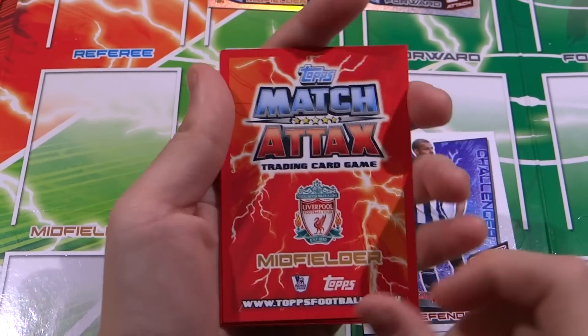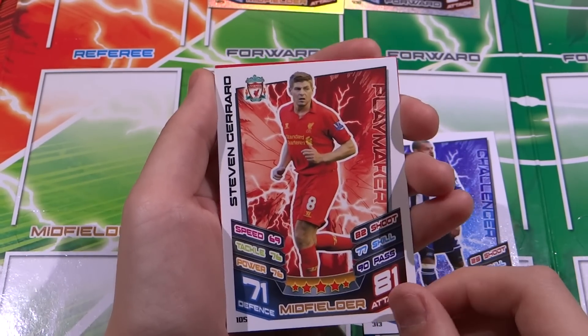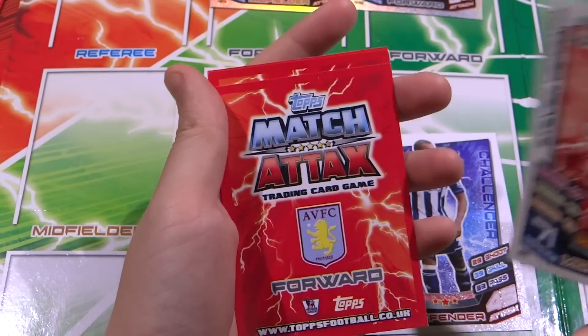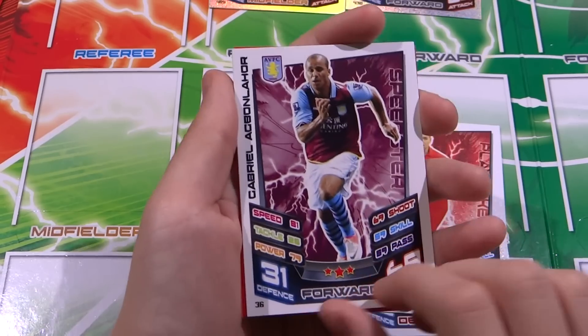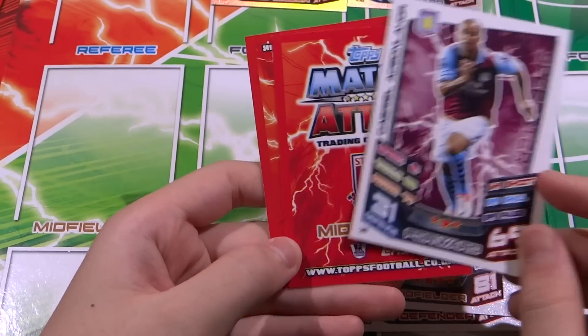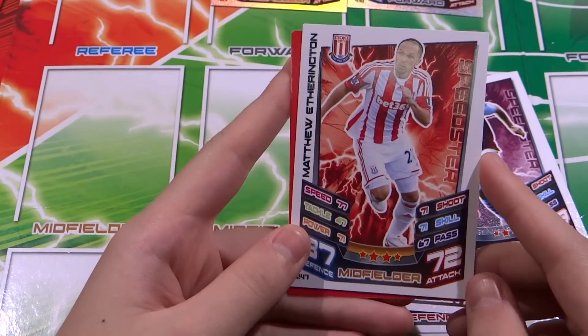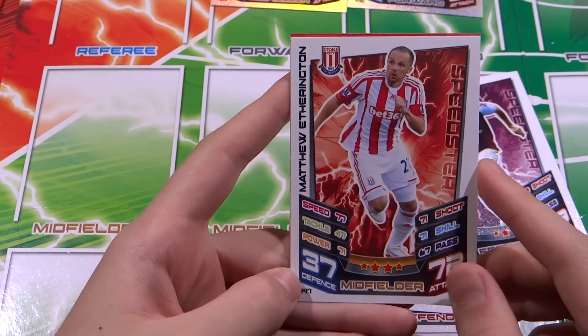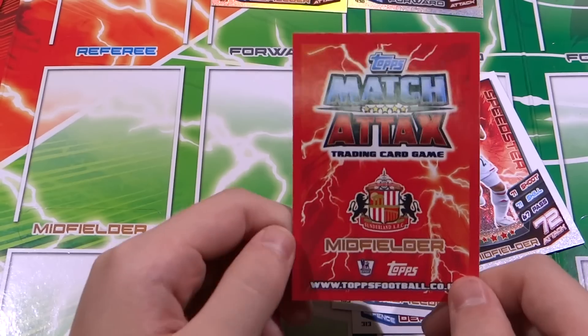Liverpool midfielder Raheem Sterling - oh, Steven Gerrard! Not bad. 81 defense, 81 attack. Aston Villa's Heskey, Egbong: 31 defense, 69 attack, 3-star. Then Darren Bent, Stoke City - Matthew Everington: 37 defense, 72 attack, speedster.